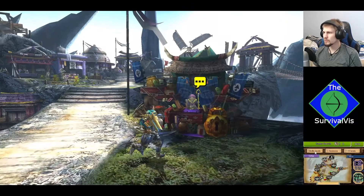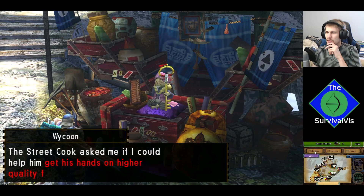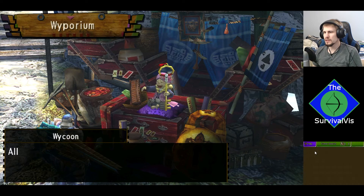What do you have to say, Wycoon? The street cook asked if I could get him his hands on higher quality fish. I need to gather just a few small things to make it come true — check their quests. Nothing too hard, it seems. I just need some frost sacks — that probably won't be that hard to get.